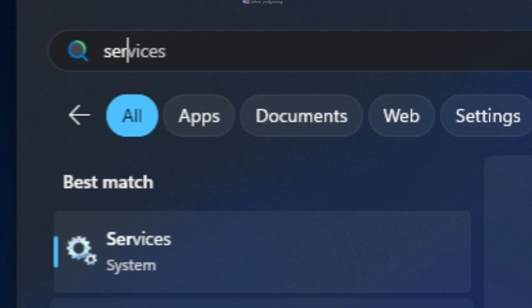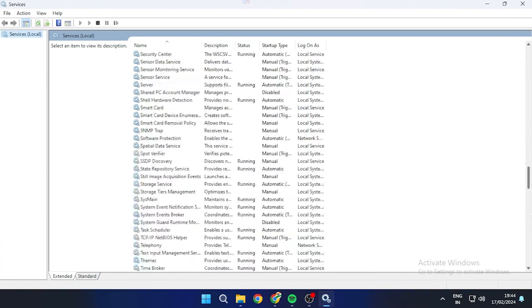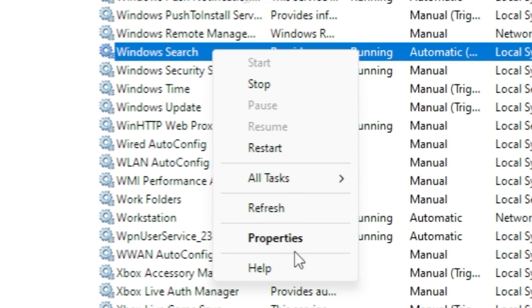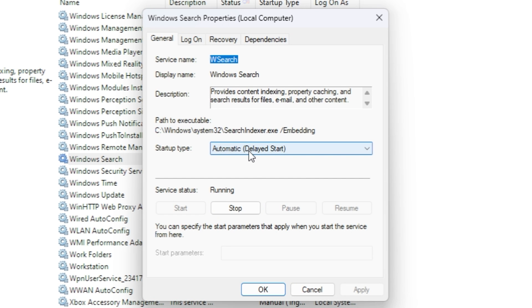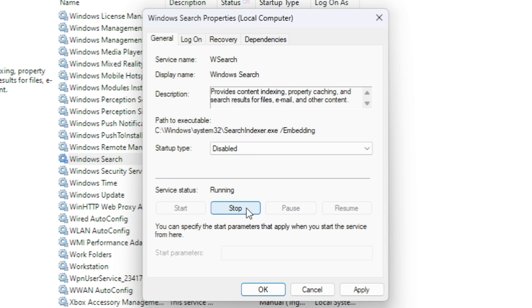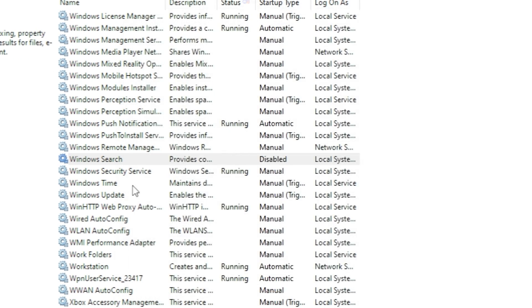Search for Services and open it. Scroll down to the end, right-click on Windows Search and go to Properties. First click on Stop, then under Startup Type select Disabled. This will disable the Windows Search indexing, which consumes major disk usage.